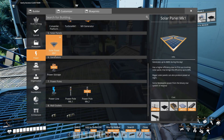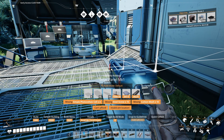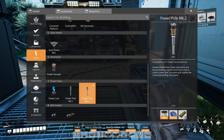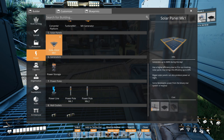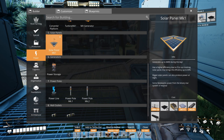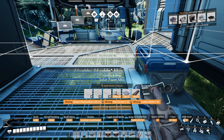Our steel factory has now produced the 250 steel beams we need for solar power. So at long last, here we go — this unlocks our solar panel Mark I. As you can see, we need a lot of things we don't currently have: solar panels, carbon mesh, and steel screws, none of which we are producing yet. We almost have everything we need for power storage, but we're missing that crushed silica.